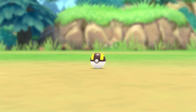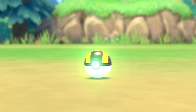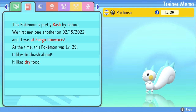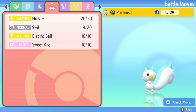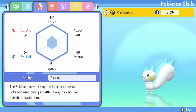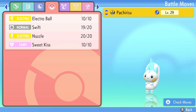Now that we've beaten the Ghost Gym, we're allowed to use Surf outside of battle. Right away I go to the Fuego Ironworks to catch a Pachirisu. It's got Sweet Kiss, Electro Ball, Swift, and Nuzzle. Electro Ball could be really strong since its damage is based on the speed difference between you and your opponent — being faster makes it stronger. Being able to reliably paralyze with Nuzzle is also fantastic. Stacking Confusion and Paralysis could be really useful.